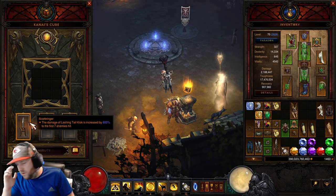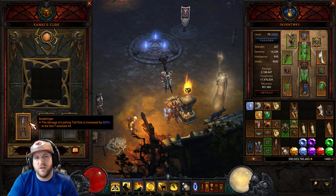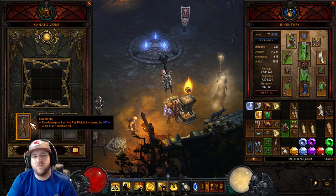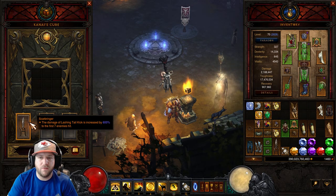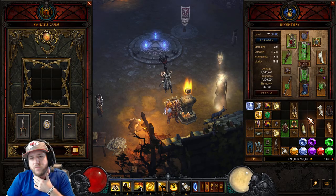Since Scarbringer got reworked — it used to be 250 to 300% damage — now it's increased all the way this patch up to 600%. It's best to put this in the cube to make sure you get the full 600% out of it. That will change, of course, if you find a Primal Scarbringer, then you could put the Vengeful Wind in there instead.